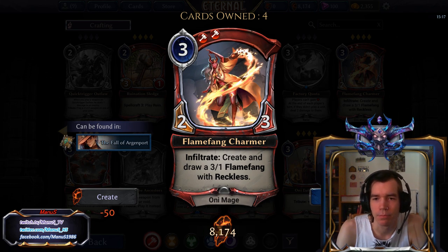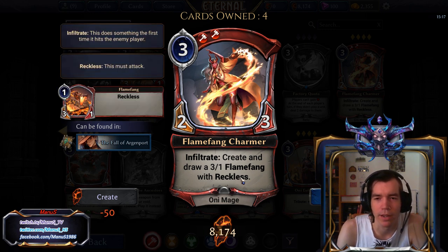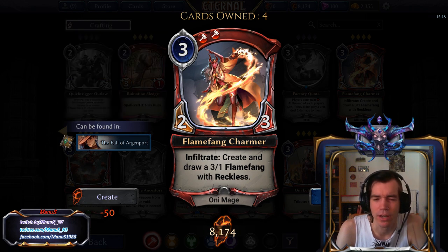Next we have Flame Fang Charmer. Pretty underwhelming. It's a 2-power 3-4 and 3. It's an Oni, so that's a plus. On Infiltrate, you create and draw a 3-1 Flame Fang with Reckless — but the Flame Fang still costs you 1 power to play it. So, pretty underwhelming. Unplayable in Constructed and not very good in Limited either, if you ask me. The stats are just too weak for a 3-drop, and there's no way to help make the Infiltrate happen.